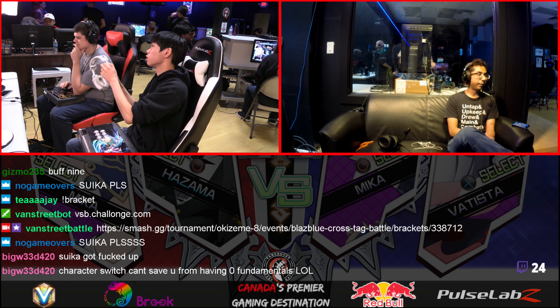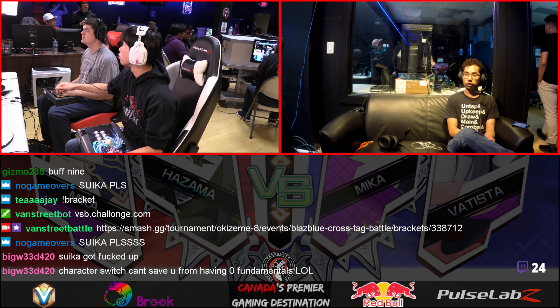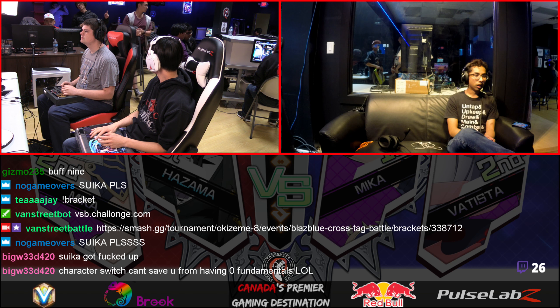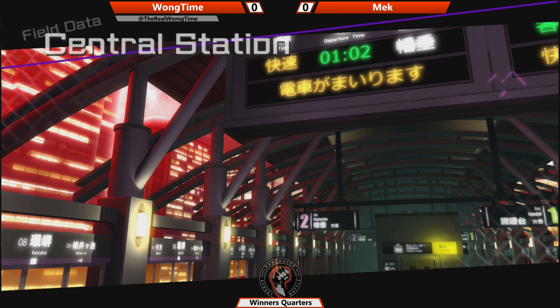Staying away. Hazama wants to be getting in. Mika's going to be able to perform both roles for both players, so we'll definitely see how that goes for them. Going into the game here — first game, let's see how this goes.